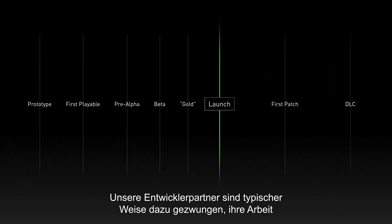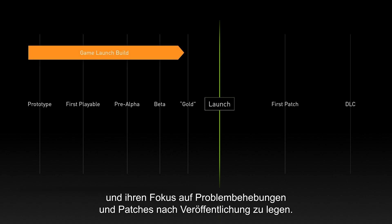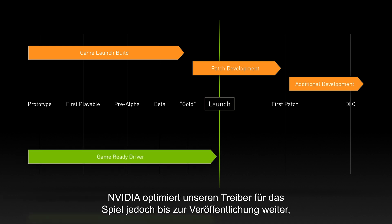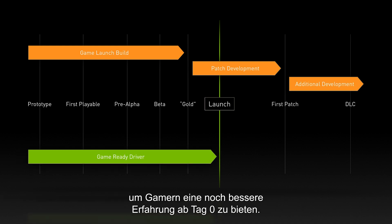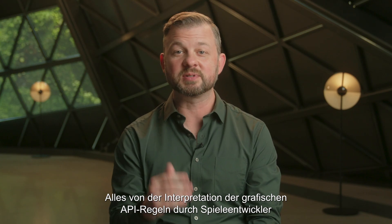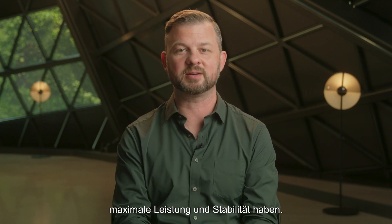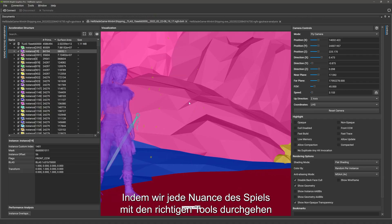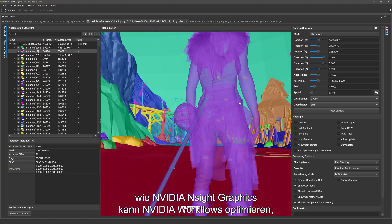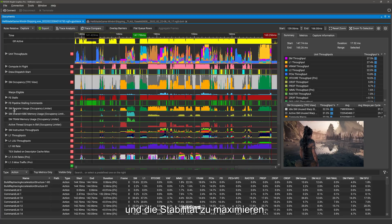Our developer partners are typically forced to stop working on the launch build of a game after hitting its gold milestone, shifting focus to post-launch fixes and patches. However, NVIDIA continues to optimize our driver for the game up until its launch, providing gamers an even better experience on Day Zero and beyond. Everything from the game developer's interpretation of the graphics API rules to the length of a given API call can have a significant impact on performance and stability. By going through every nuance of the game with the right tools, like NVIDIA Nsight Graphics, NVIDIA can optimize workflows to remove bottlenecks, increase performance, and maximize stability.